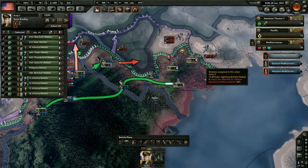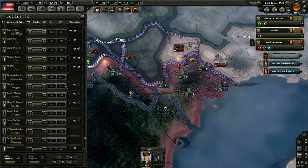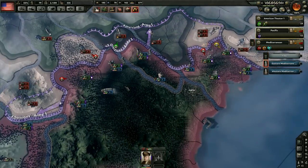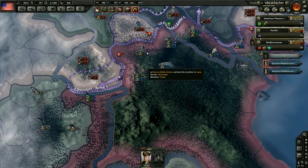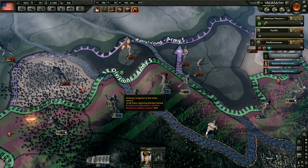All Italy and Sicily are going to be resisting against us, and we don't have the divisions for occupying that territory just yet, so we're going to have to wait on that. Let's take a look at the Indochina front because we haven't been paying attention to it. Looking at our planes: 75 fighters, 18 close air support — not really going to be able to do much with that.